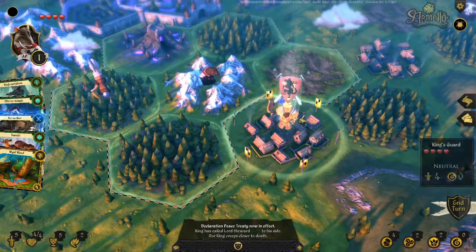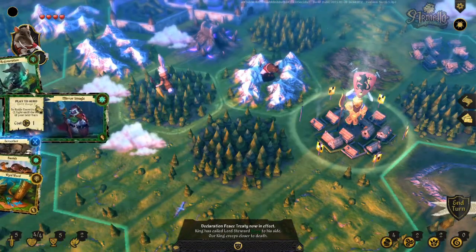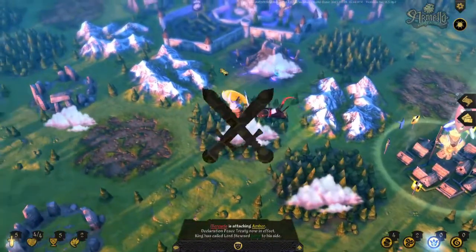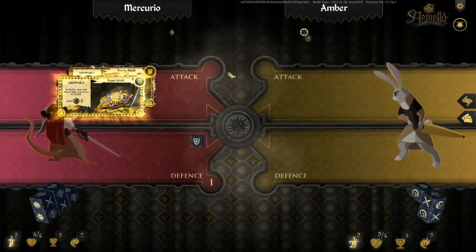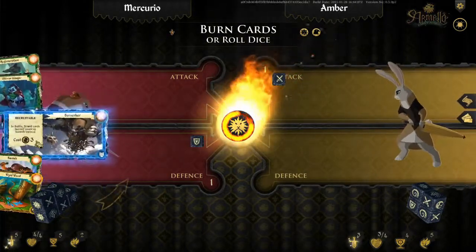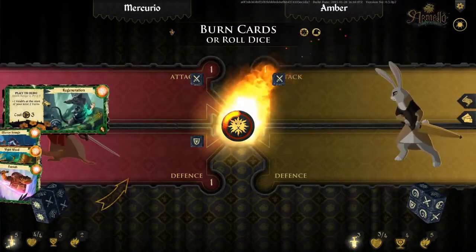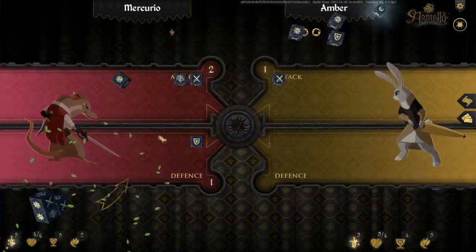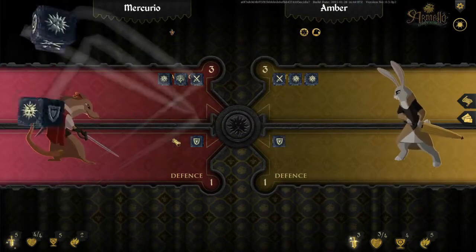Oh, the king's card is there, I didn't even realize. I want to keep mirror image. We'll take a chance in the fight with Amber. I don't think she's got any item yet. We should check the full fight. Oh, plus one sword. That's right, I count that as my plus one. We're going to burn the Berserker because I don't want him. And we're going to burn regeneration because I don't have any magic.